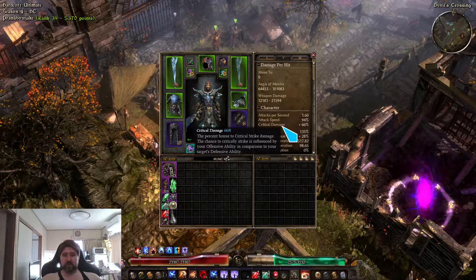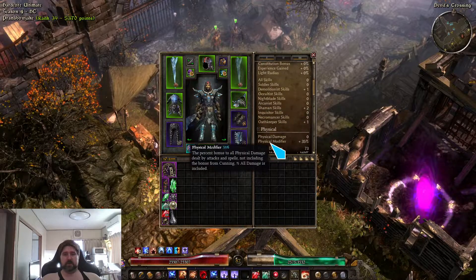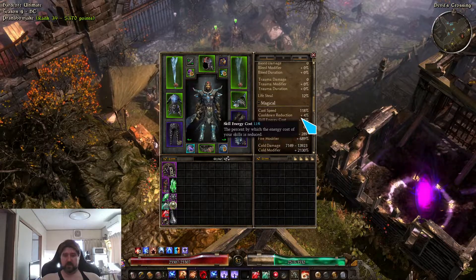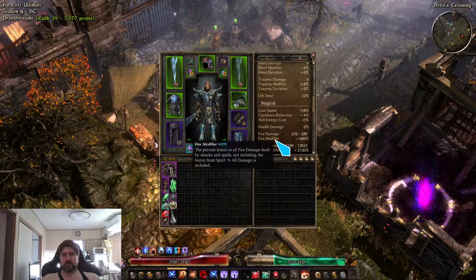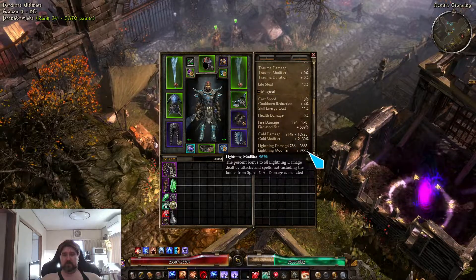Attacks per second don't really matter because it's cooldown-based. Life steal is 12 percent, which matters for the Avenger's Shield and possibly the large Might since it does weapon damage too. Cold damage is our primary type, but lightning damage is also significant.